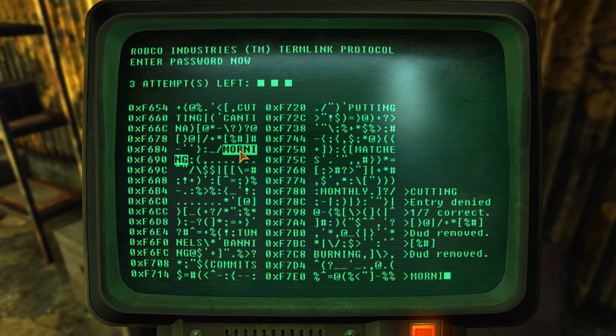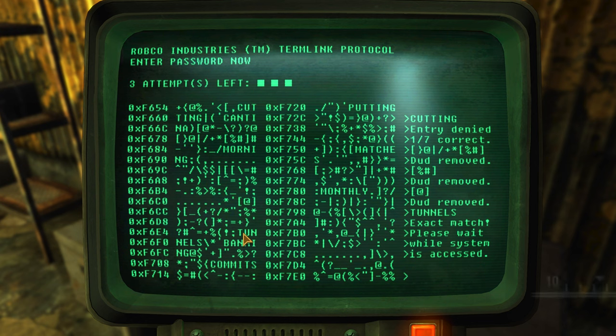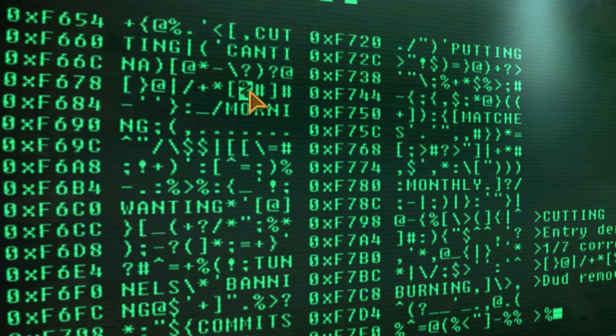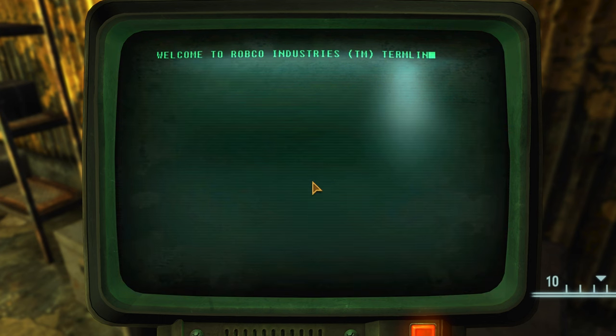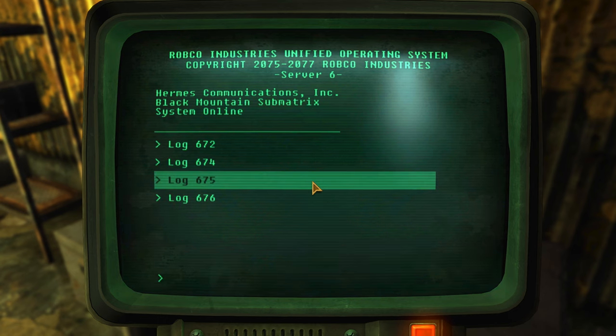Starting out, you're going to have 4 attempts at the password before you'll be locked out, and when you make a guess at a word, it'll tell you how many letters were correct. You can then use that information to compare the other available words to find out if they could possibly work. There's also a second part of this minigame that people don't always find out about — hidden in the other symbols, you'll find sections with open brackets that highlight a large section. If you enter one of these in, it won't count as a guess but will either reset your available guesses back to 4 or remove one of the incorrect words from the list.